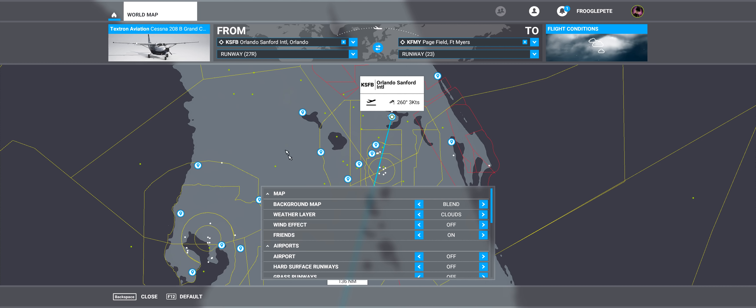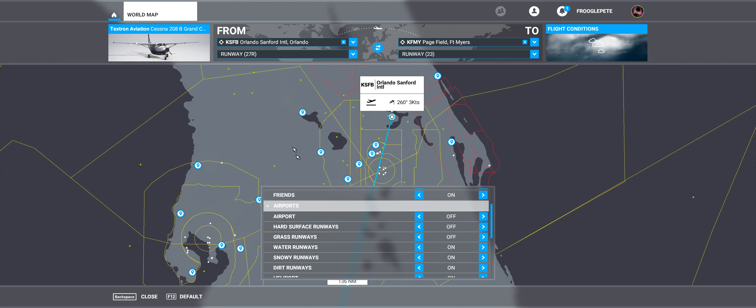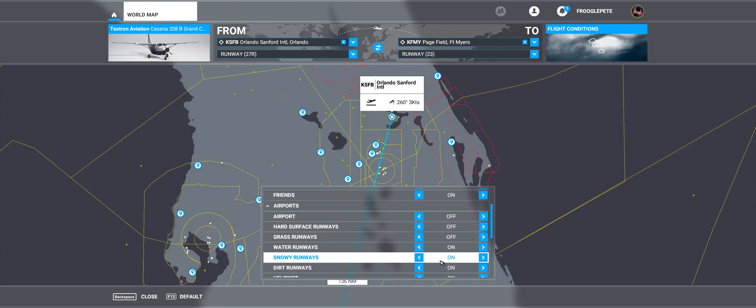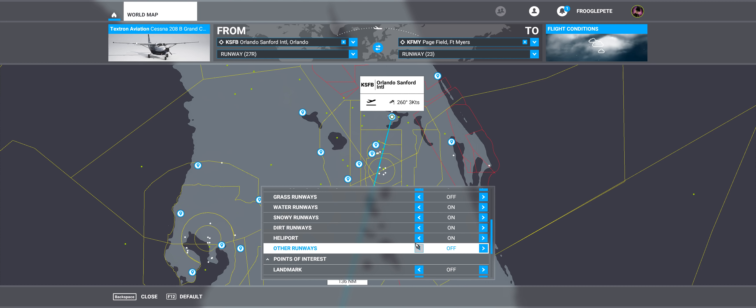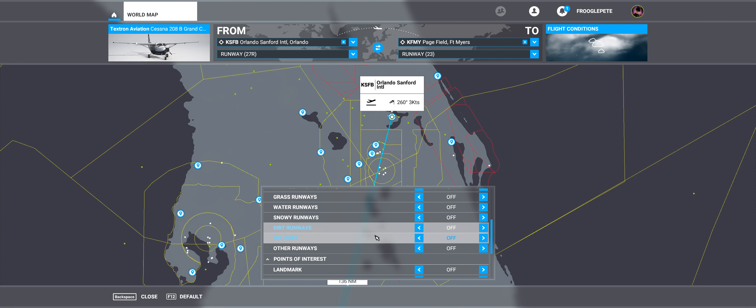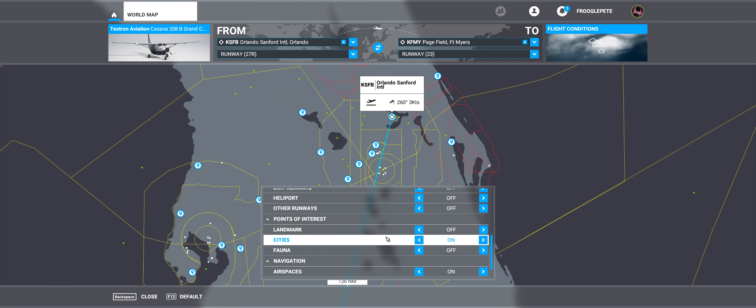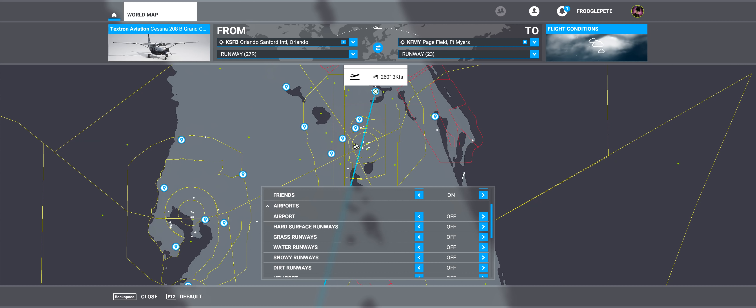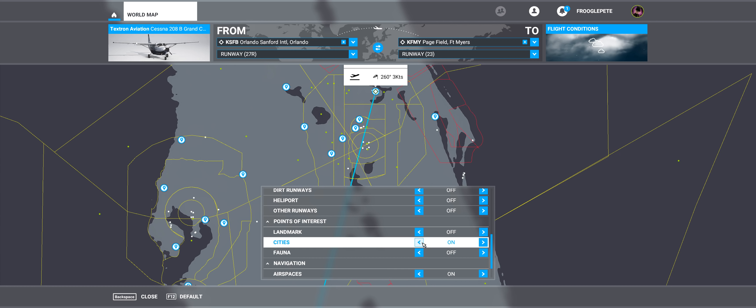You can show the wind effect. If you have friends online, it will show you on this map where they're currently flying — which is beyond awesome. We can also show icons for airports, hard surface runways, grass runways, water runways, snowy runways, dirt runways, and so on. There are some bugs currently — this is still a preview build, and I hope they'll be fixed by release. The sim is still showing me certain things, like points of interest — you can see Universal Studios and Walt Disney World, for example.